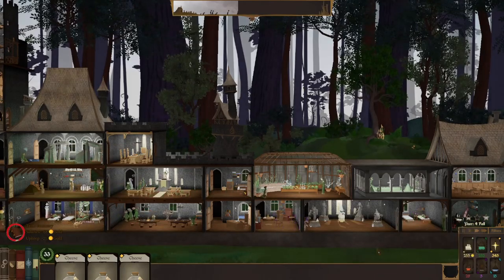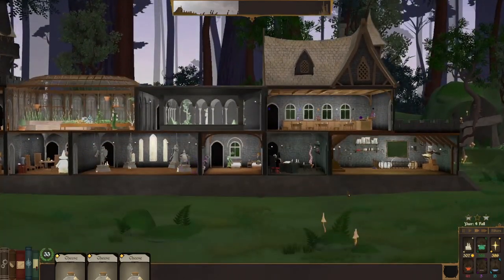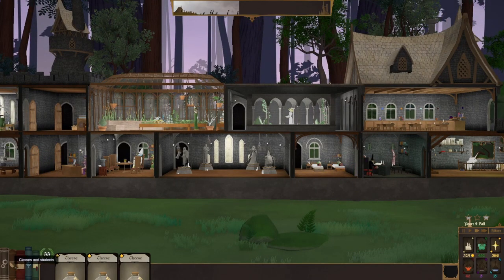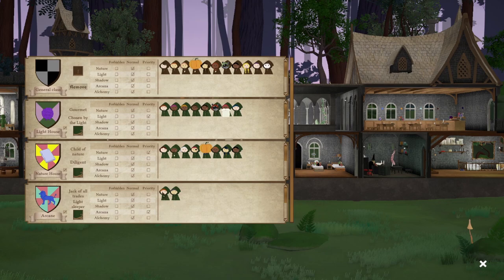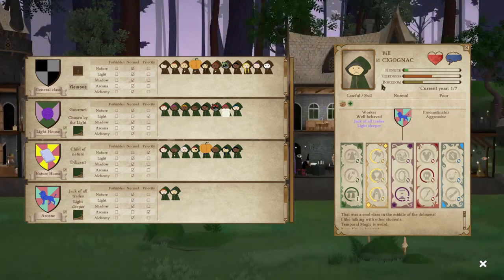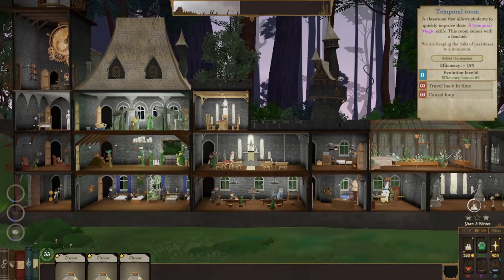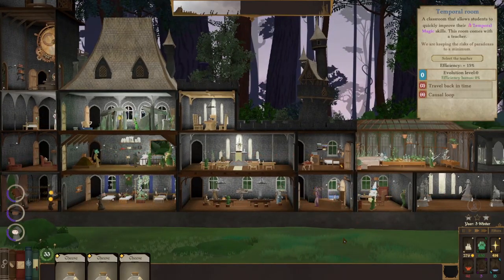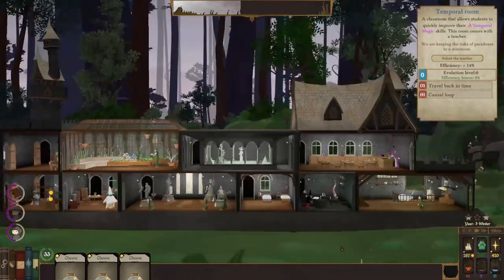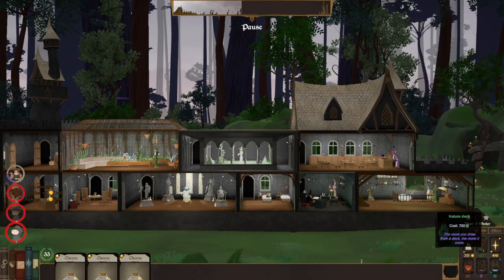We are not generating much arcane mana, which is kind of disappointing. What are my students in the arcane house doing right now? I guess there's only two. Looks like learning herbalism, temporal magic. They're not really using the arcane room — they're using this room strictly. So we're going to need more of the specific rooms. As long as there's an alternative, they don't really use these general rooms, in my experience.